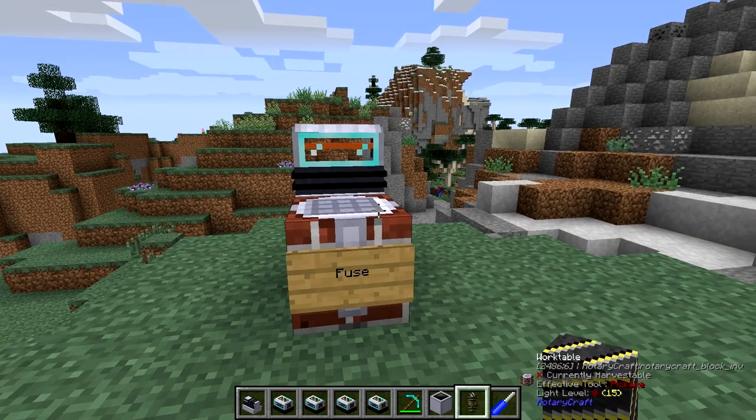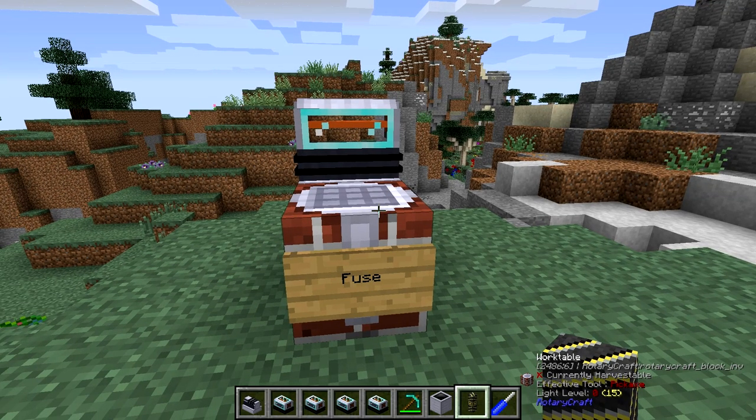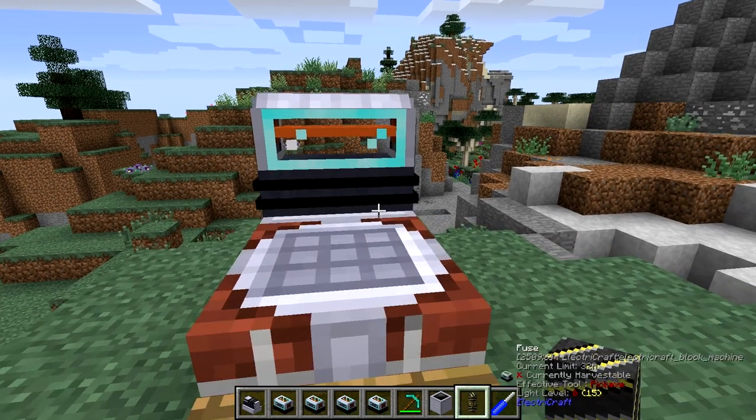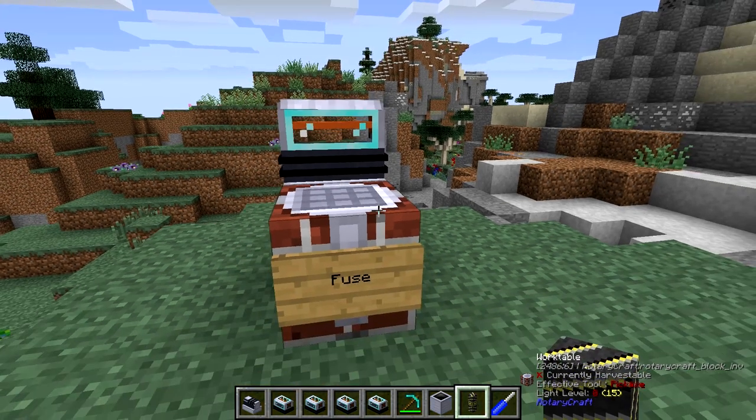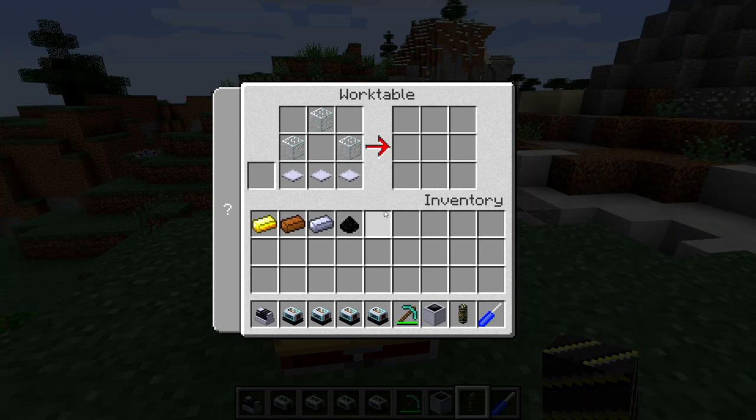We're just going to take a quick look at the fuses which have been added to ElectroCraft. There are four different fuses, and they're extremely cheap. You probably already know what they do. To craft all of the fuses, you need three glass blocks and three base panels in a work table.